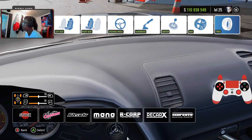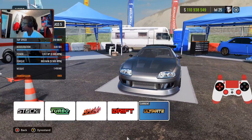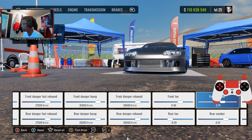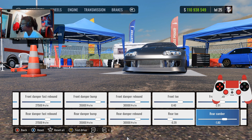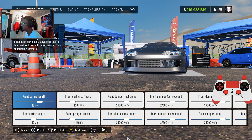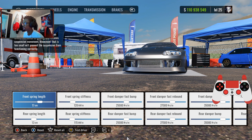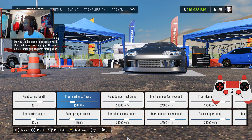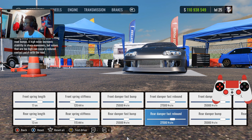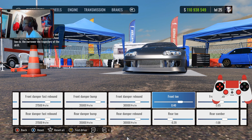Rims are modded. I'm going to increase the camber on the car a little bit because when I was driving it around, the tires didn't slip out enough. For your suspension: front spring length 17, rear spring length 13, front spring stiffness 120, rear spring stiffness 115. Front and rear damper fast bump 25,000, front and rear damper fast rebound 27,500, front and rear damper bump 35,000, front and rear damper rebound 30,000.